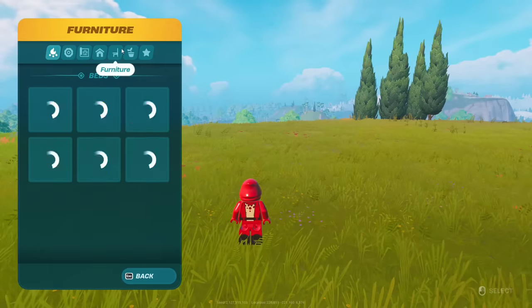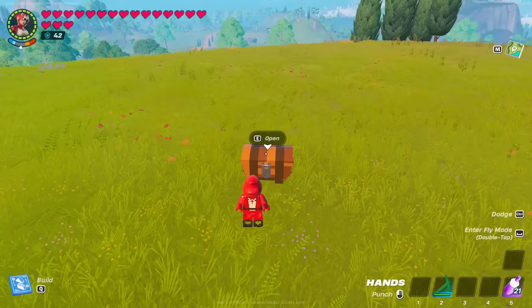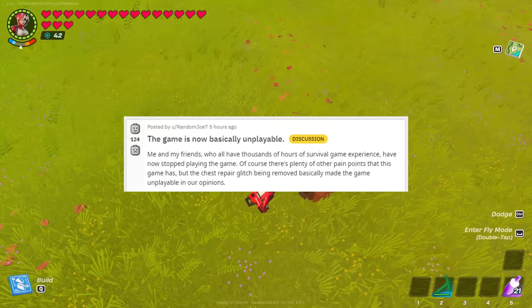As most of you are probably aware, the glitch to repair items using a chest has been patched, and players are not happy about this decision. The game is now basically unplayable. Survival is completely unplayable post-chest fix. Durability is broken and Epic just broke the game's economy.